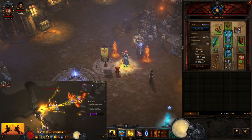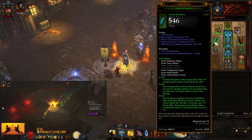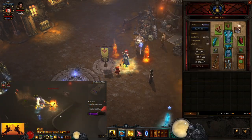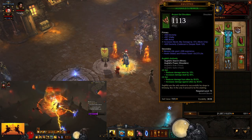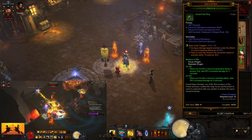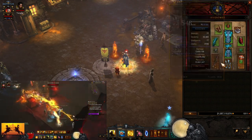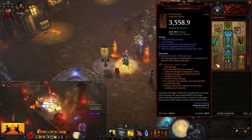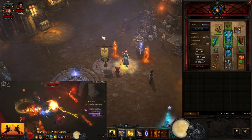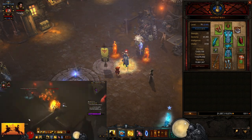For a quick gear overview: we're wearing five-piece Inna's — gloves, chest, belt, boots, and helmet. We're using Aughild's for the damage versus Elites, Squirt's Necklace with Focus and Restraint, Crudest Boots for Mystic Ally damage, Ingeom for the cooldown reduction, and Echoing Fury as our offhand.